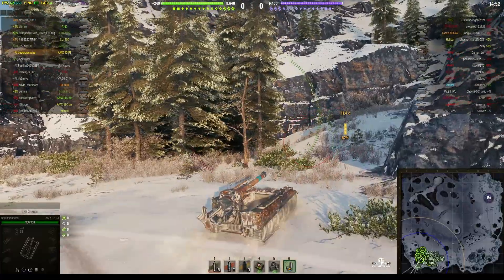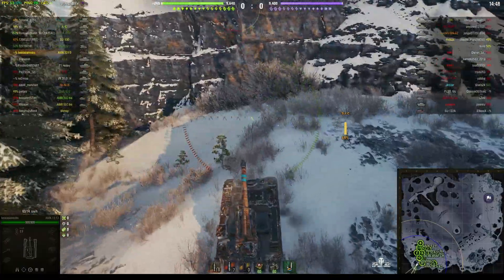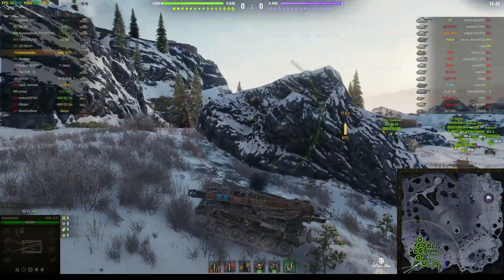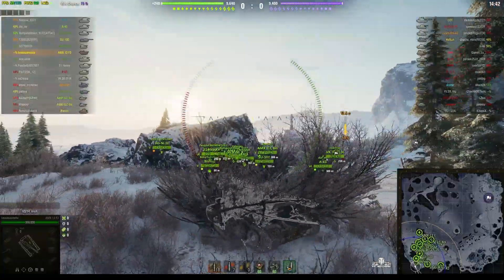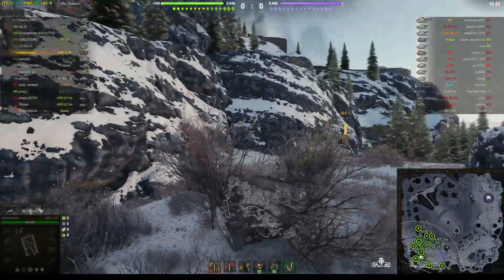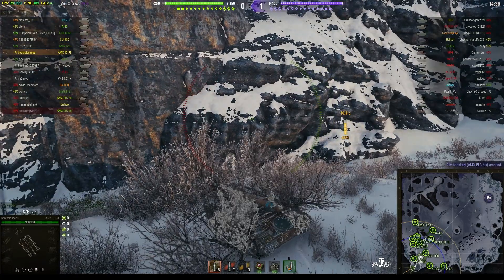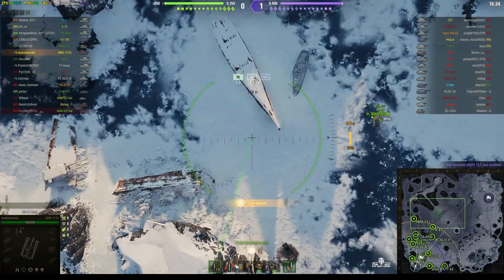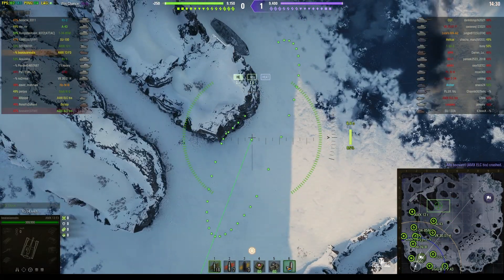This vehicle was so small that only the driver and the commander could actually be inside the vehicle — and they were actually inside. On the left hand side of the vehicle, as you're looking at it, that's where the engine was. On the other side, the driver was up front with the commander sitting directly behind him. Everyone else had to travel in a truck — that's the only way they could transport them about.